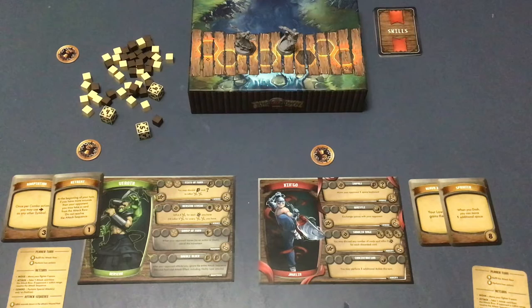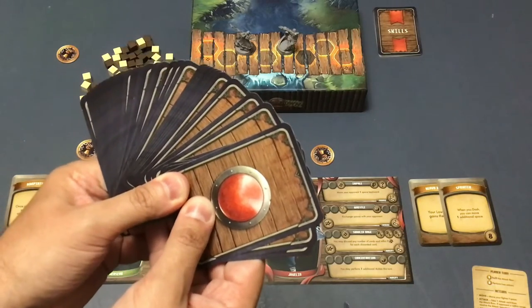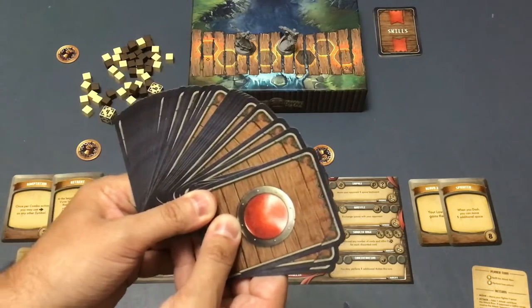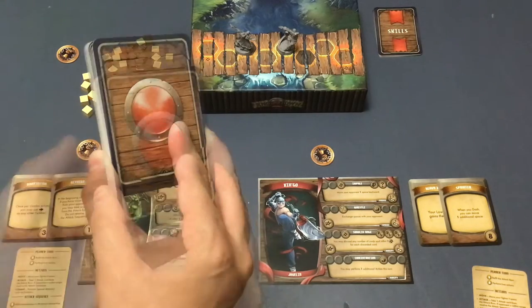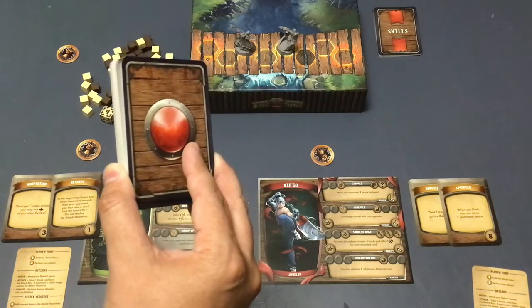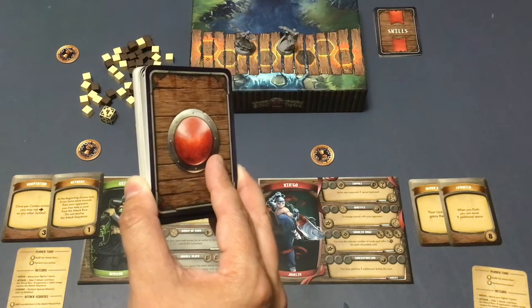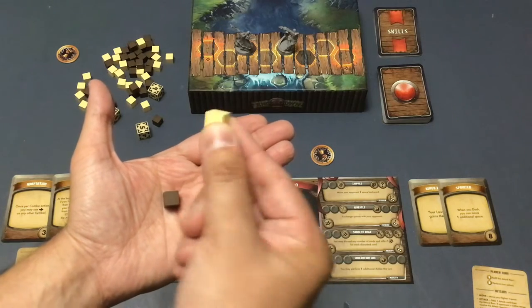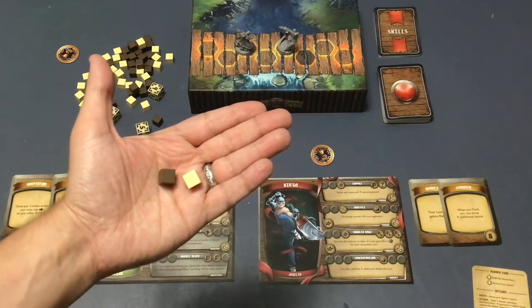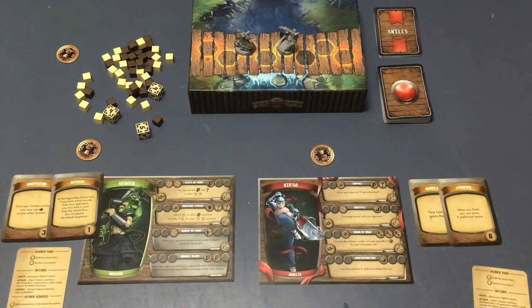There's also a timer built into the game. You start by pulling four cards for the initial draft, using eight out of 36. If all the attack cards are eventually gone, the timer for the round has run out — just like time running out in Street Fighter. You then check who wins: first, who has the fewest Heavy Wounds; if tied, who has the fewest Light Wounds; if still tied, whichever character was just about to start their turn when the deck ran out — that character wins.